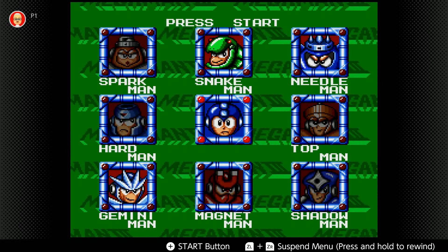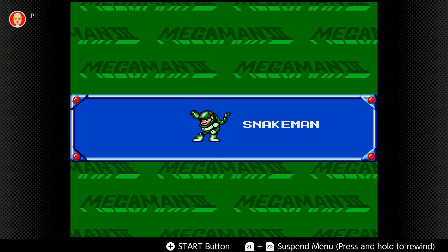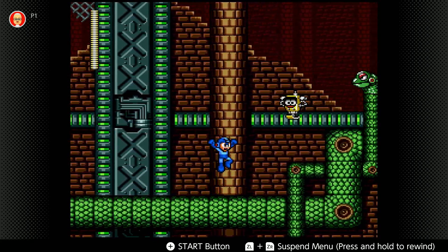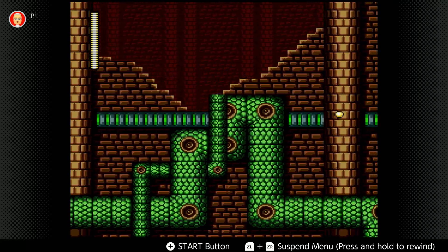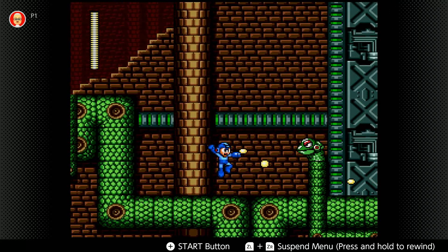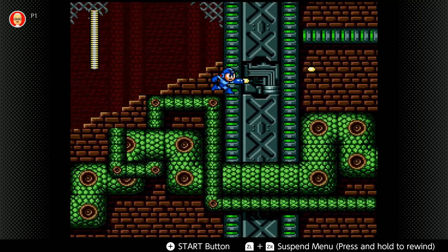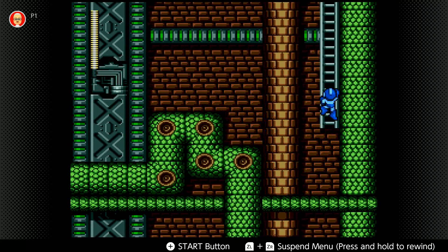Hello folks and welcome back to Let's Play Mega Man 3. Last time we went through Spark Man, and today the internet says to play Snake Man. Normally his weakness is Needle Man, but the internet recommends fighting him last, so they want you to use Shadow Man again for this first encounter. This level is a lot harder than Spark Man.